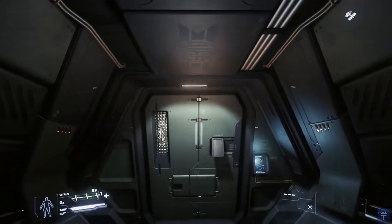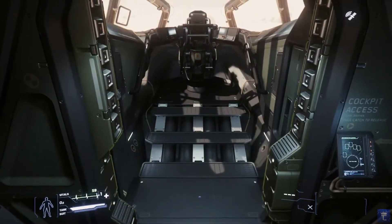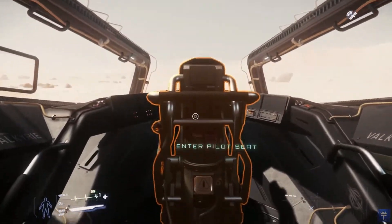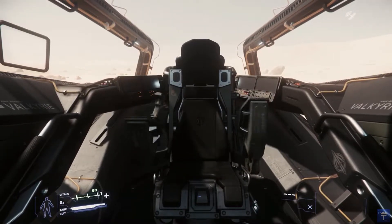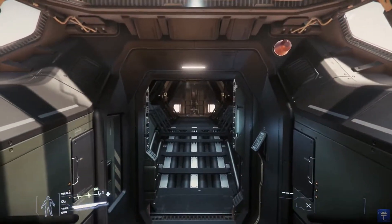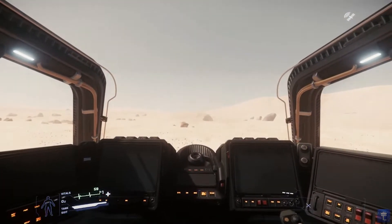Lastly, up ahead we have the self-contained cockpit. This is really good because if the pilot did ever catch a torpedo to the face, the crew won't have to worry about being decompressed all of a sudden. Those sealed doors will allow extra time for the crew to get an EVA suit on and go from there.